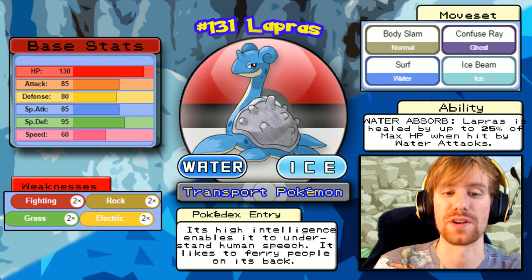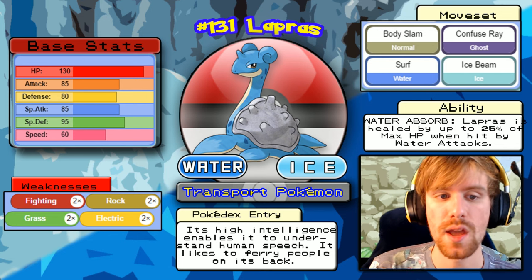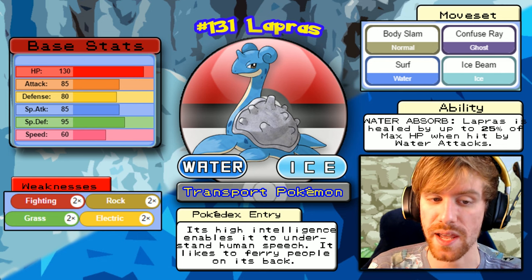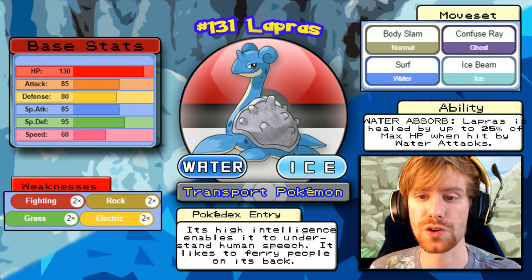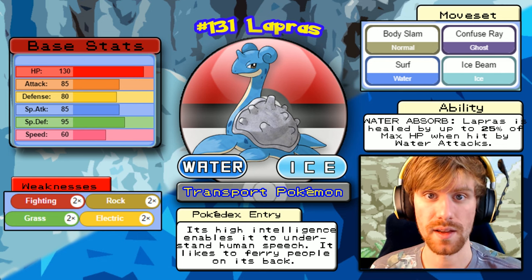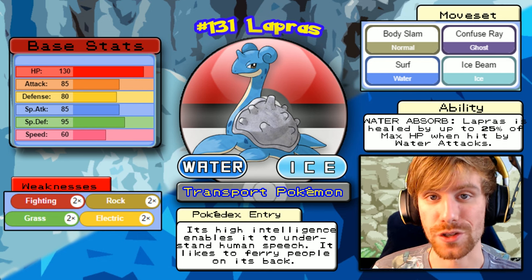Lorelei's signature Pokemon is Lapras, a Water/Ice type weak to Fighting, Rock, Grass, and Electric. It has so much HP but we want to target its weaker defenses — maybe sending out Hitmonlee. Its moves are Body Slam, Confuse Ray, Surf, and Ice Beam. Confuse Ray is annoying, and it does have Water Absorb, so don't hit Lapras with Water attacks. Our main stars in this battle are going to be Hitmonlee and Raichu.